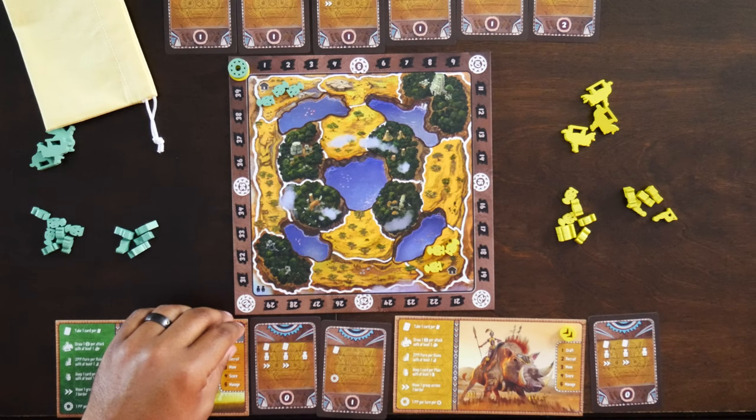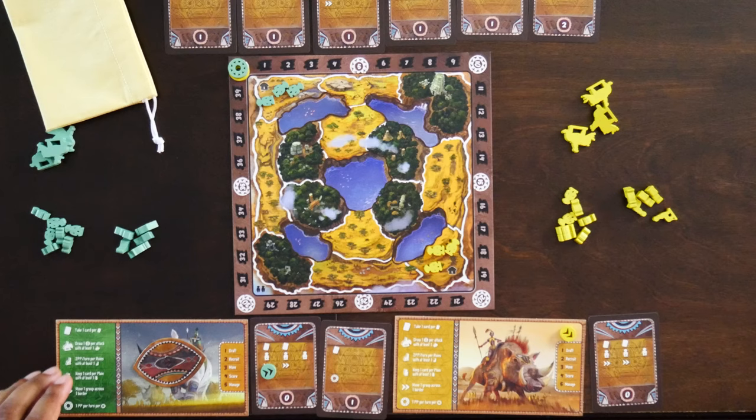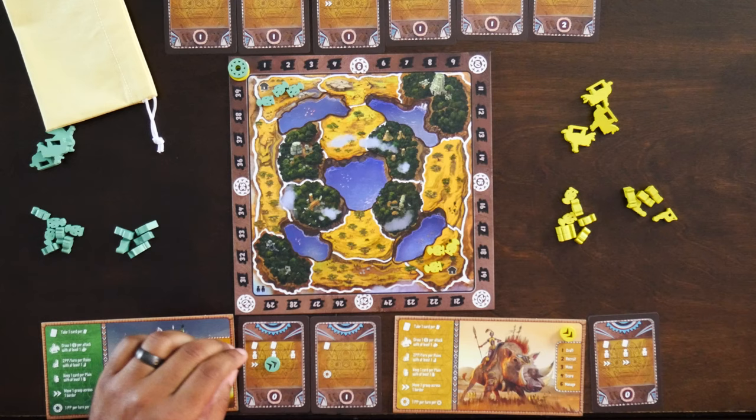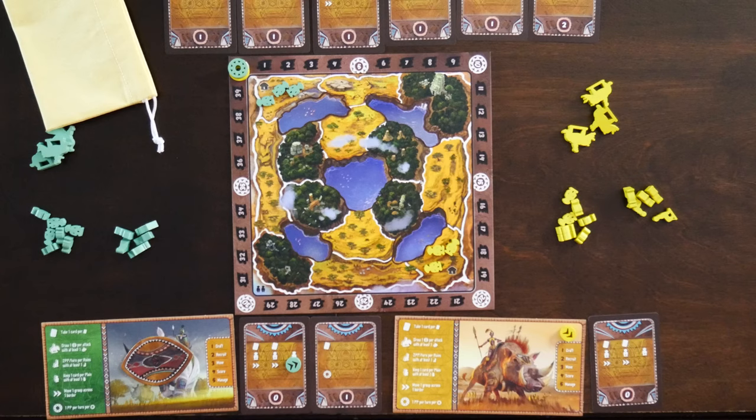Next we move. Using our move tracker, we move for each symbol listed on our character cards. Each time you move, slide the tracker to the right. Once there are no more movements, that's it. You can move as many or as few meeples as you want, but you cannot move into a space if that would trigger an attack. All pawns that move must cross the same white border from one space to an adjacent space. Pawns may never cross a black border — for instance the lakes. Pawns may make multiple moves in the same turn, different groups can be moved with different move actions, and you may move some and leave others behind.